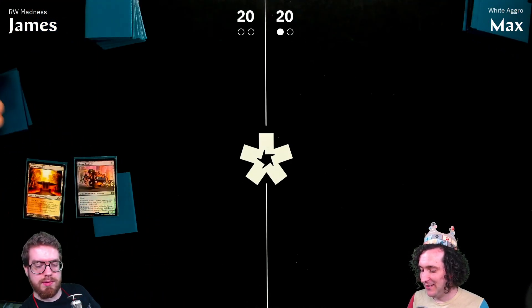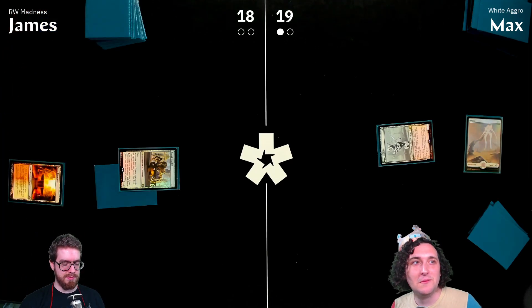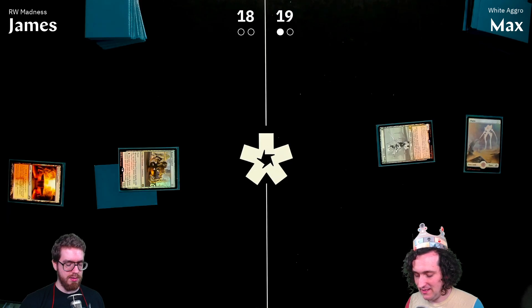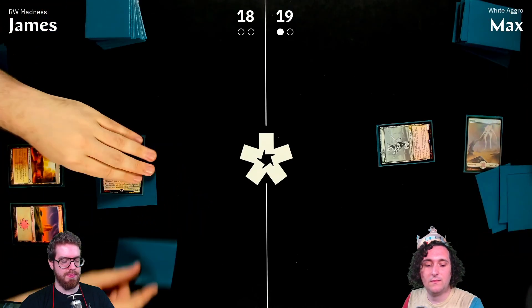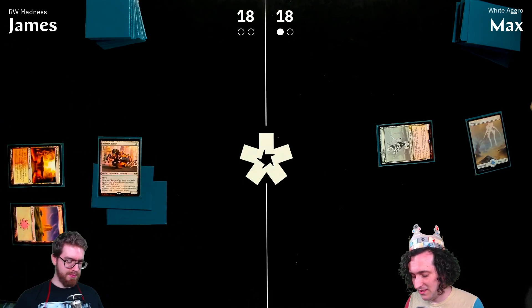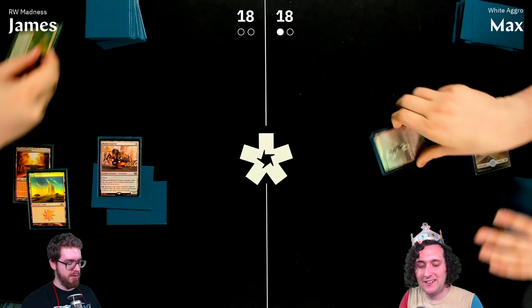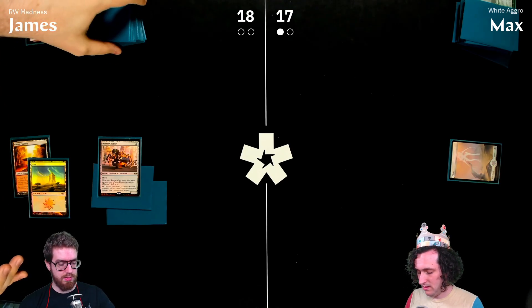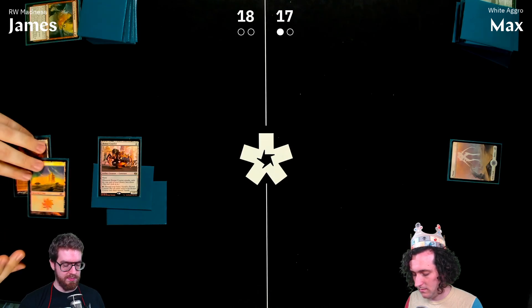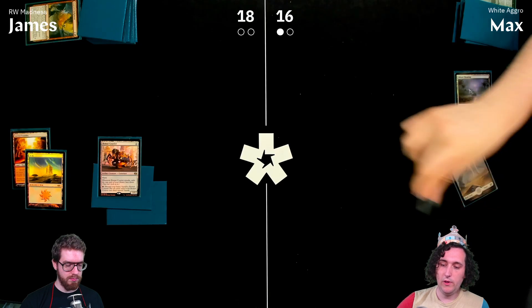Game two starts. It feels very similar — James plays Spirit of the Labyrinth again, though he's not on the play this time, which will make a difference. Nonetheless, Max gets to draw a card. James attacks and takes one. That was Avacyn's Judgment for those following in chat.